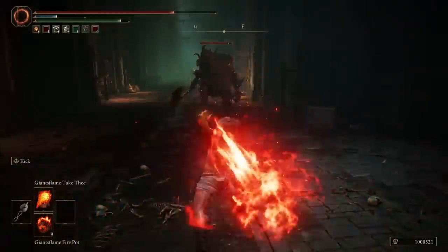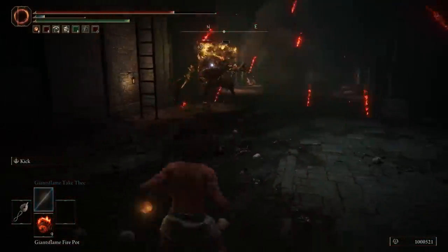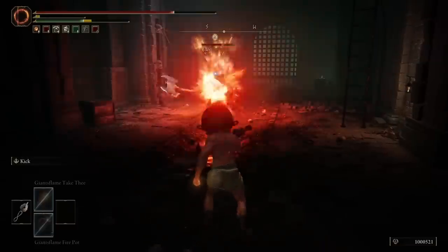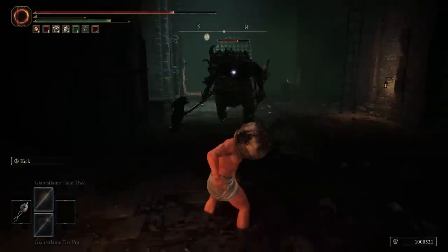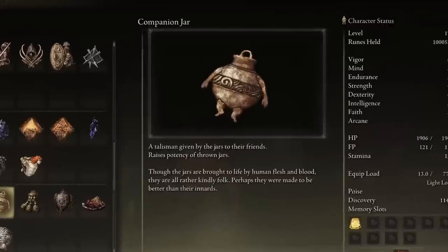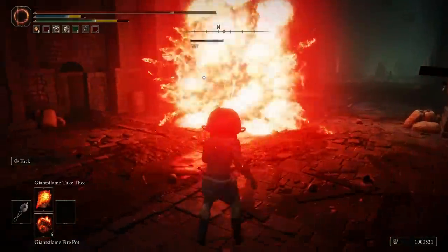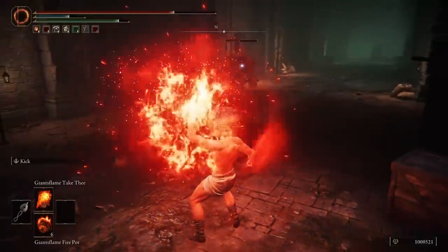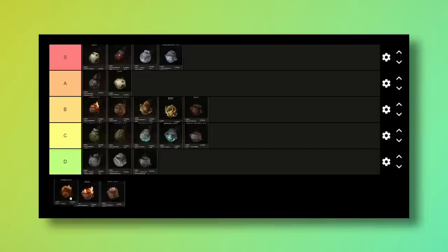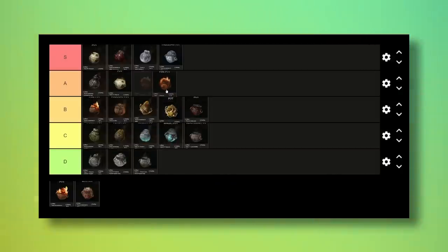The Giant Flame Fire Pots are good for a faith build. Faith builds do get some insane pyromancies, but hear me out — pot items can be given more buffs from outside items like the jar on your head and the Companion Jar talisman. I also like these because of their significantly lower FP cost, and unlike the Magic Pots these actually do very good damage. A tier.